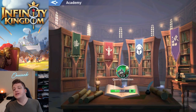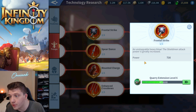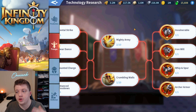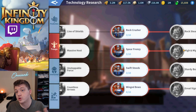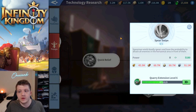Another big change is in the Academy. If you tap on Research and go to Troop Technology, you'll see new entries like Frontal Strike, Spear Dance, Mounted Charge, and Enhanced Crossbows. These give really powerful buffs to particular troop types and were added to increase the diversity of battles. Before this, you were really just focusing on element advantage. Now there are strong buffs to specific troop types, so there's an advantage to having matching troop types in your armies. Shield Block, for example, gives shieldmen a probability to resist an attack and take zero damage.